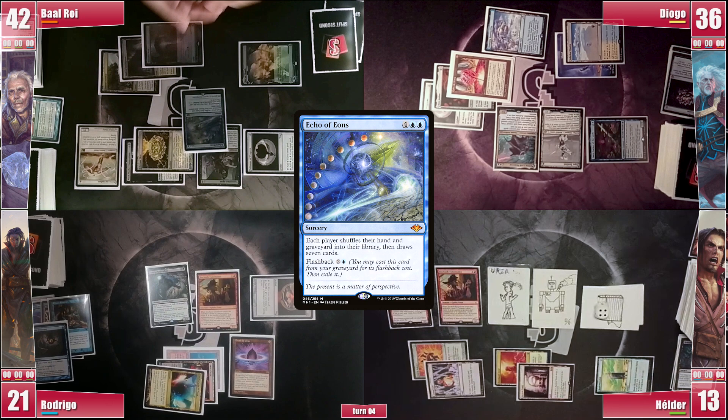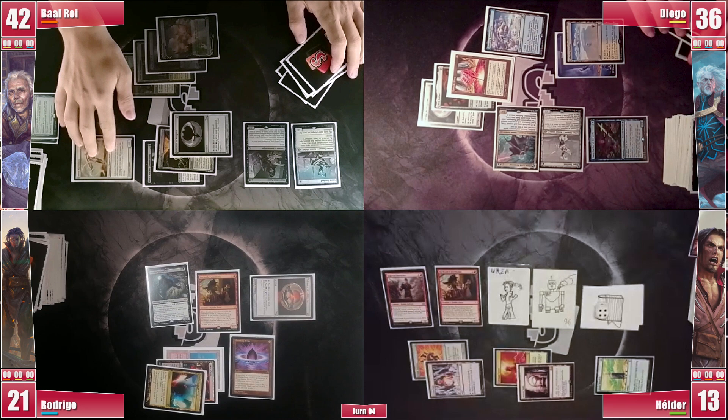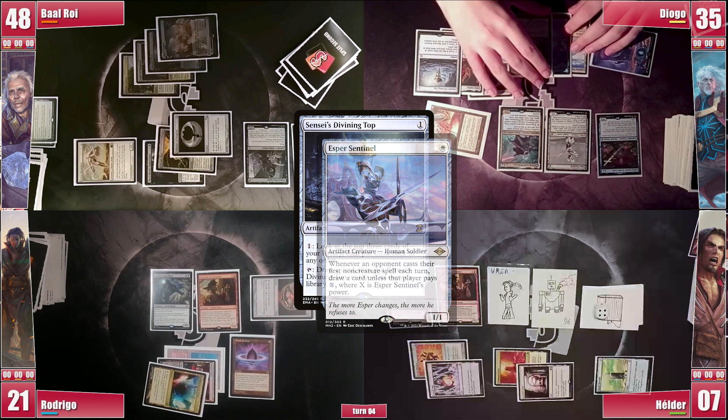Baal draws for the turn, gaining 4 colorless mana from Mana Drain. He plays an Exotic Orchard and casts a Chromox, imprinting a Black Market Connections. He then casts an Opposition Agent and only then casts the Echo of Eons. Everyone appreciates it and he recoups the good cards he had in his graveyard, while Echo is exiled to Dauthi. Baal then considers attacks — quite afraid of Diogo — but Elder has a lot of mana available, so Diogo takes the hit. Back to Diogo, he draws, takes one from the Vault, plays an Exotic Orchard, and casts a Sensei's Divining Top, triggering Sentinel and paying for it. He casts a Mox Diamond, discarding a Flooded Strand, activates the top hoping to find a Future Sight effect, but nothing to be seen, so he passes.